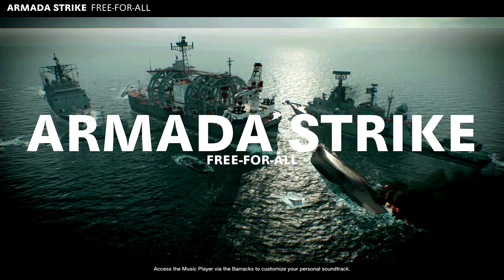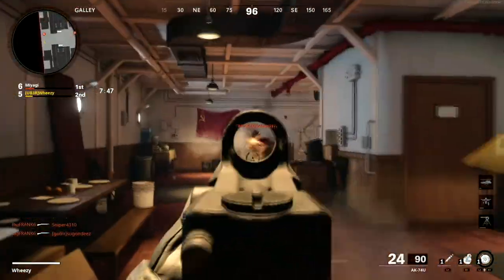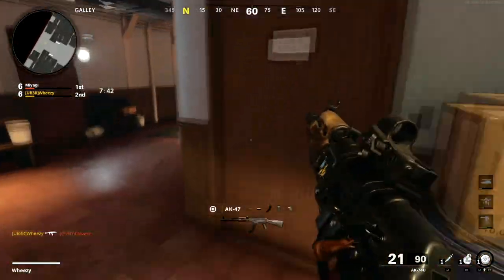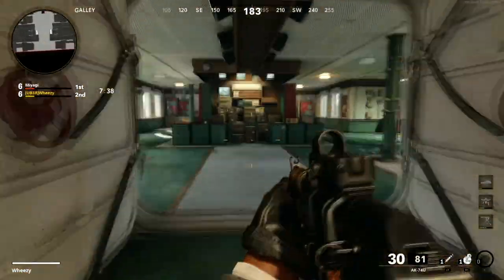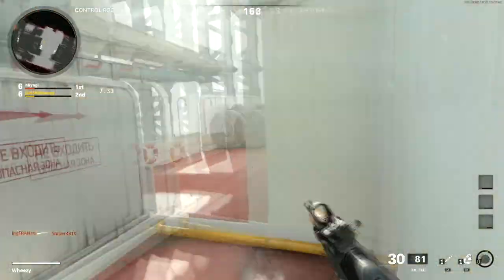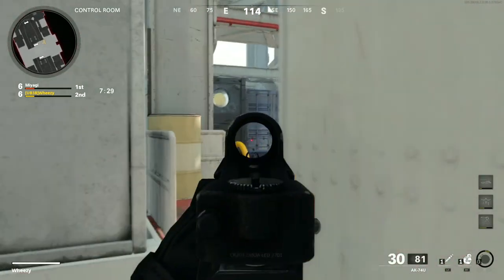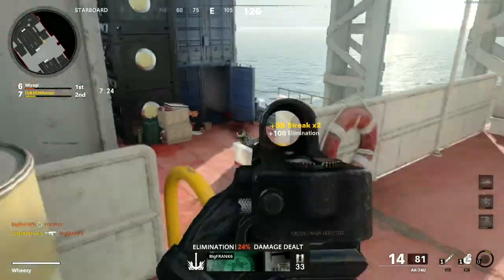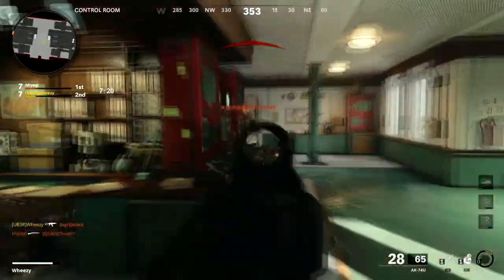Let's get right into it and start with Armada Strike. Armada is interesting in that for free-for-all it has three locations that are great for defending. We're going to start with what I feel is the most high-traffic and most coveted position, which is the middle of the map — this wheelhouse that exists between both opposing sides. The reason this is such a strong position is because all traffic throughout the map goes through here, with the exception of people who stick to either end.